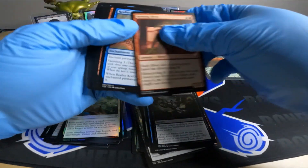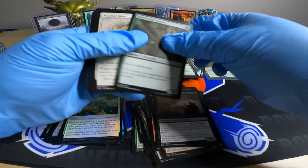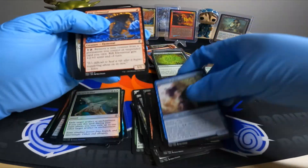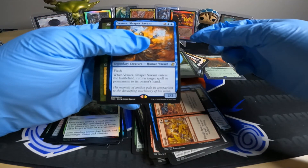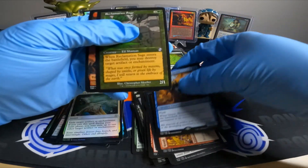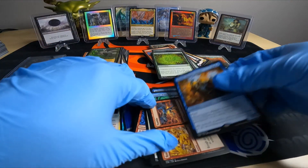Last packs left — see what we get in here. Reclamation Sage, move that back over.